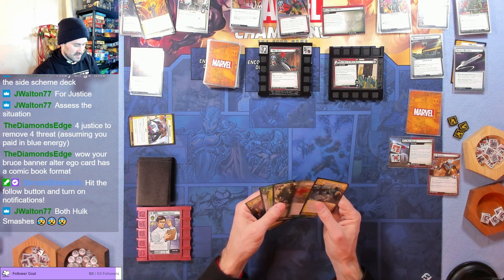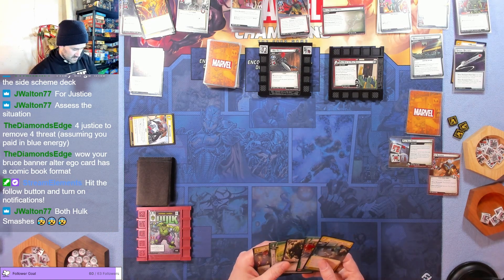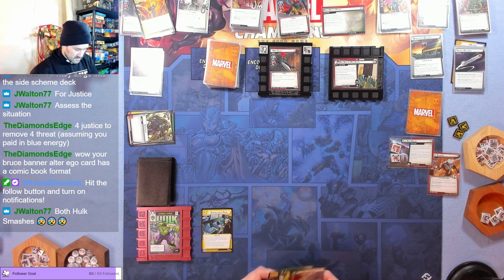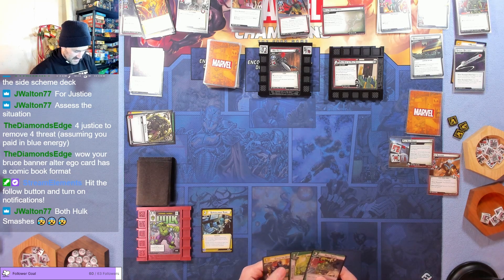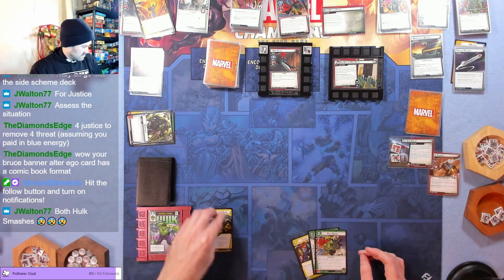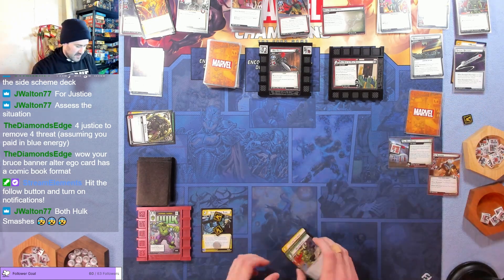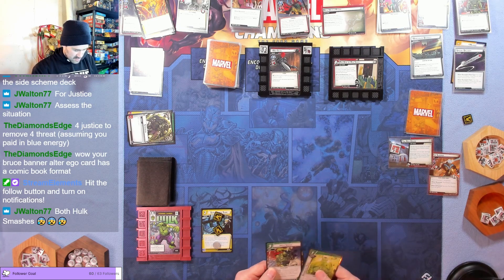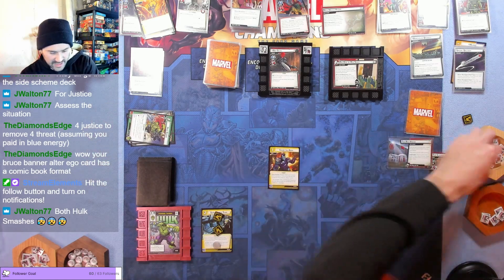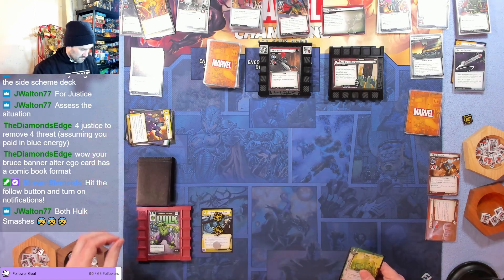Not really what we wanted, but here's where we are. We're going to play a double to play Surveillance Team — it's just not going to work out the way I want. Putting three snoop counters on them, exhausting to remove one threat. Throwing away Hulk Smash to play Clear the Area to clear this two-threat out. This gets rid of the side scheme, so now I can actually do damage to it.